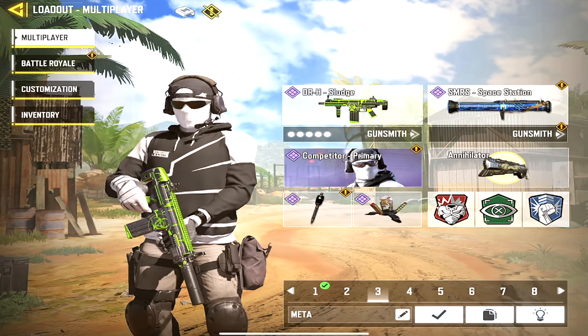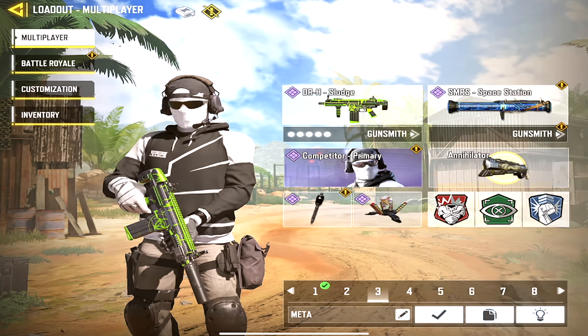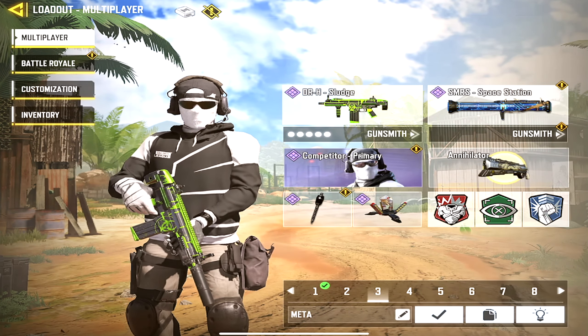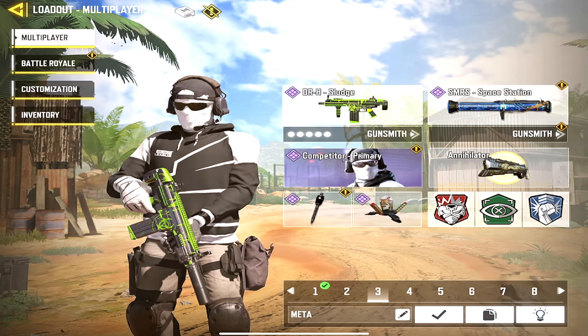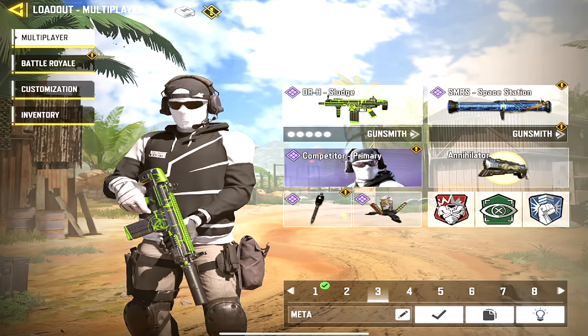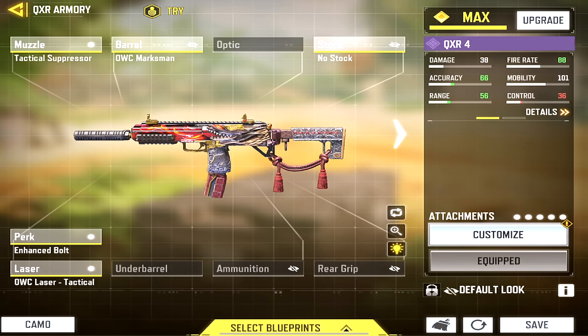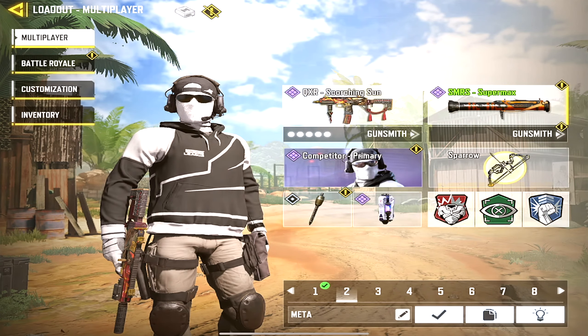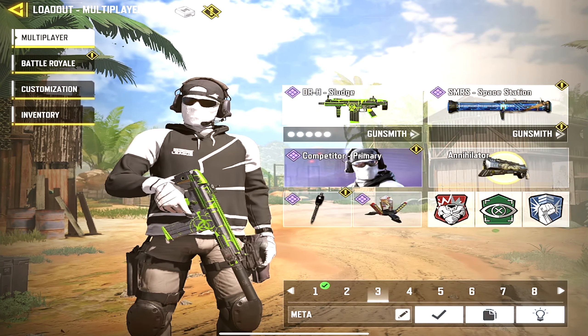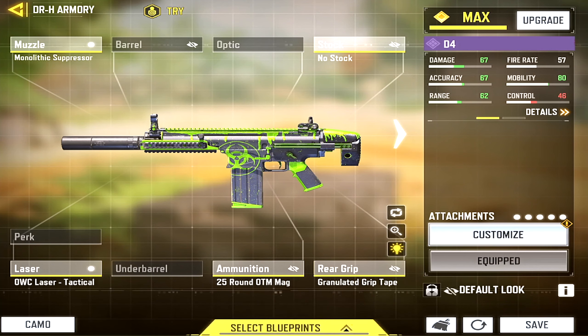Moving on to the third loadout — another meta gun, the DRH, one of the most powerful ARs in the game. I did forget to show the QXR gunsmith build earlier, so here it is — feel free to screenshot it. Going back to the third loadout for the DRH, this is the gunsmith build associated with it. Feel free to copy it and let me know what you think.